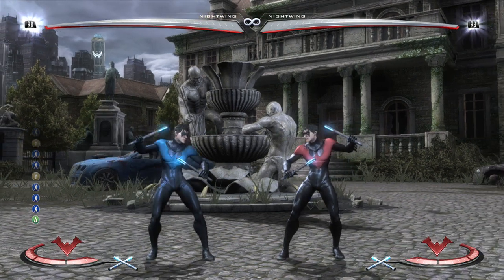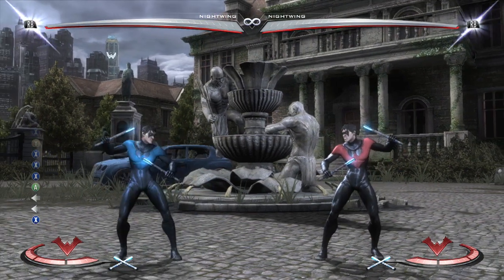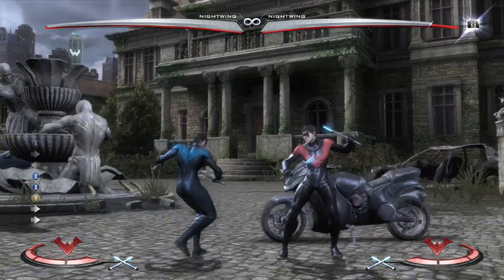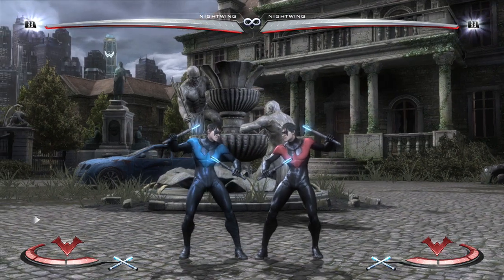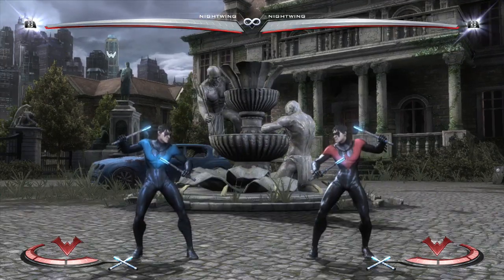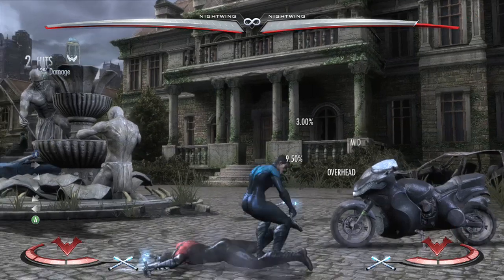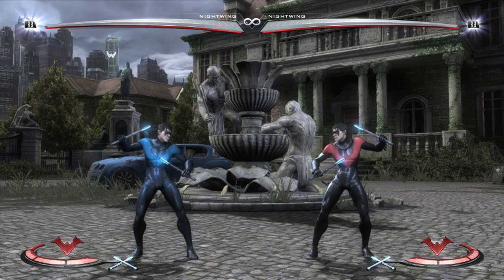Back 1 is sort of slow on startup — about 11 frames — and it has a couple of strings. Back 1-1-2 is an okay string; you can hit confirm Back 1-1 into Eskrimah Fury. You probably won't use Back 1-1-2 that often — the most use you get out of it is when you try to do Stand 1 and you're holding back. You can also do Back 1-3, which is a low string. Since your opponent will see it and try to block low, you can do Back 1 into flip kick to cross up, but that's sort of gimmicky.